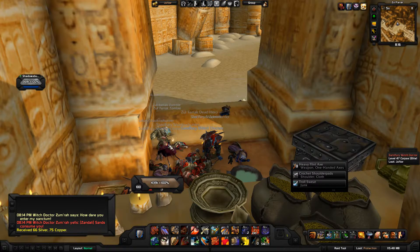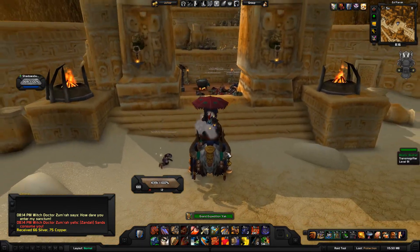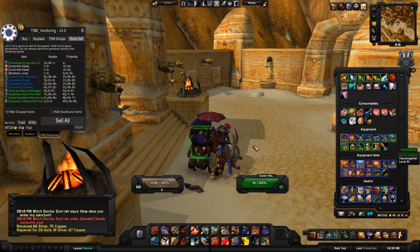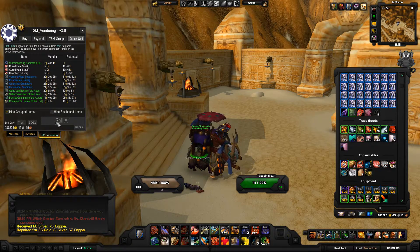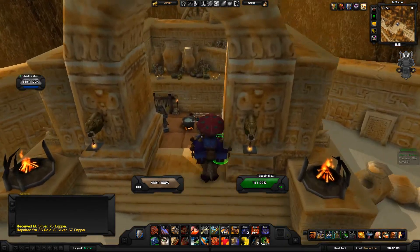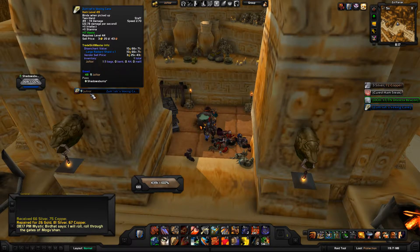He passed because he's not even near me — he's in his garrison. Apparently my bags are full so let's go ahead and vendor a few things. And bam — then we'll go back and loot more. Bada bing bada boom, there you go.